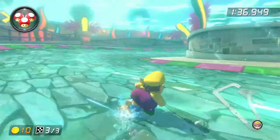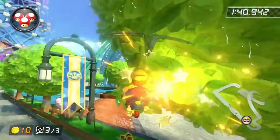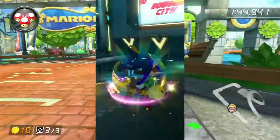The benefits of drift tricking are being aligned properly for the next turn, as well as being able to trick early and late. Sometimes you also get a mini-turbo and trick off the ramp to gain a speed bonus.